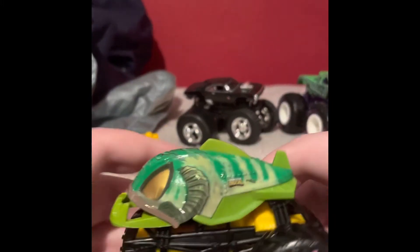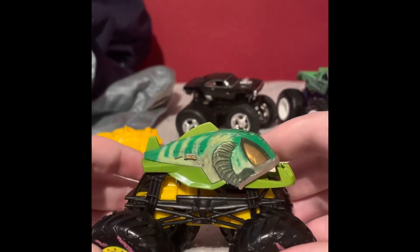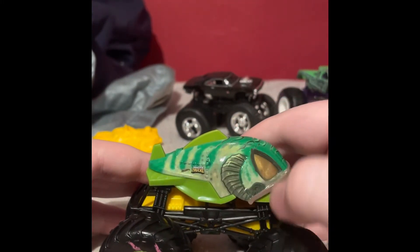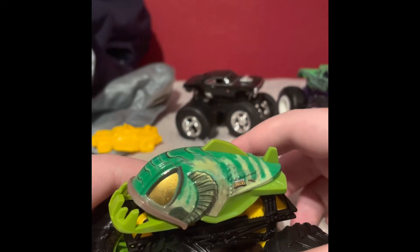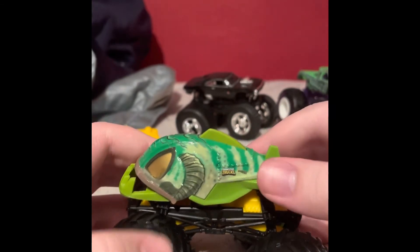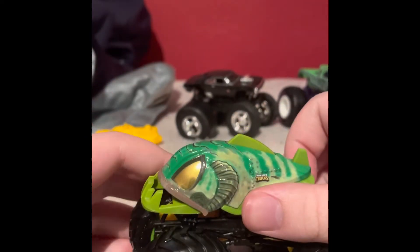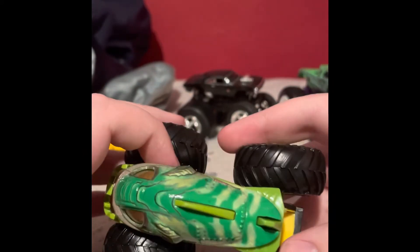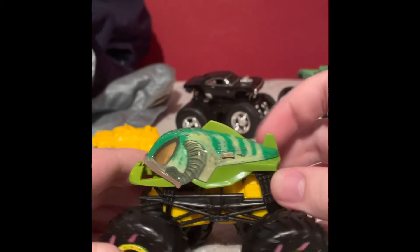Next up is the Piranha Swamp Monster — this is a wild-looking one. It's got the Hot Wheels Monster Trucks logo, a little texture fin thing like a swamp monster, and golden painted eyes which look pretty cool. On the side it's got an olive green underbite with a little pink lip, and on the top there are scales, bones, and a little dorsal fin.